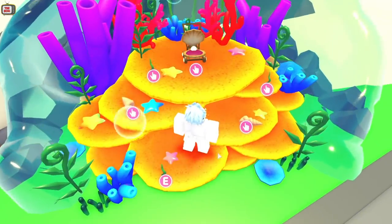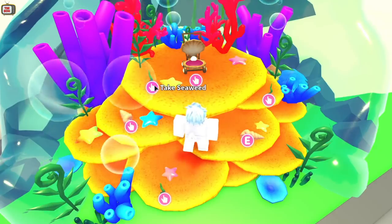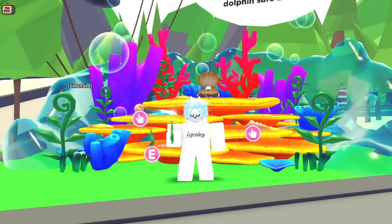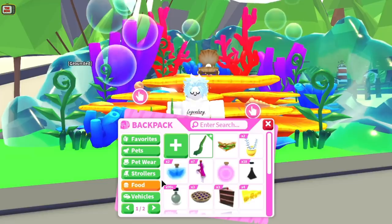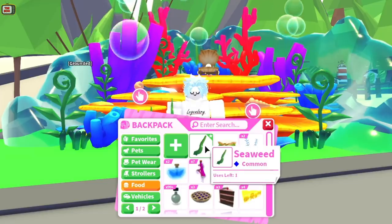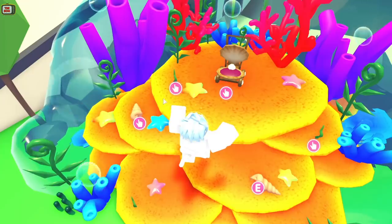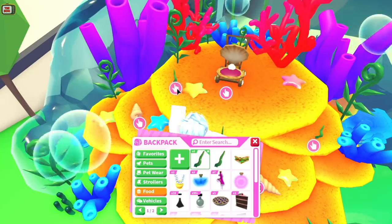There's a load of stuff we can interact with. There's a 'take seaweed' option and the clam stroller. Let's take some seaweed — it's not a toy, it must be some food. Check it out: one use left. Some free food is always nice. And we can just keep on getting it — great.